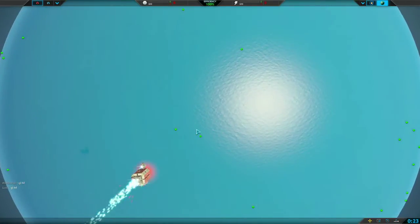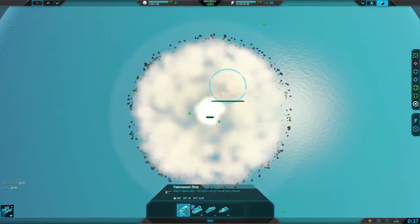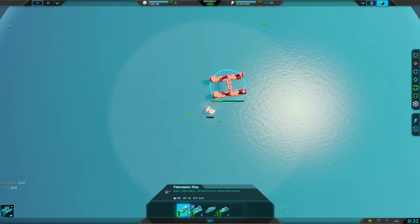So what we're going to do is start with a naval factory and go for the naval fabricators. We want to play very safe and standard so we're going to go with two fabricators, then a narwhal, then a sunfish, and then three fabrication ships.